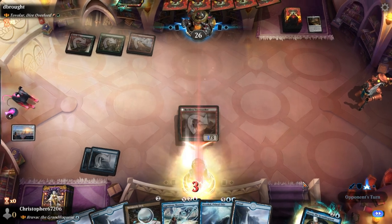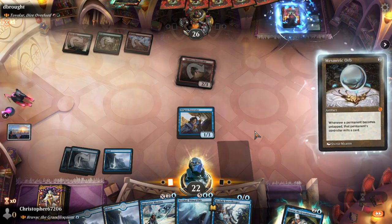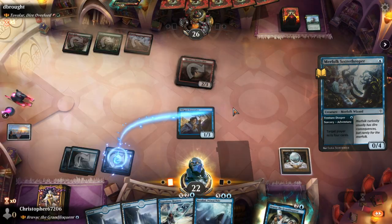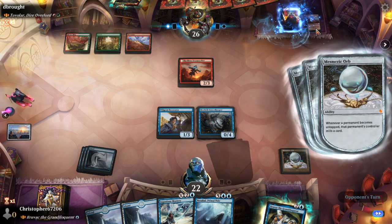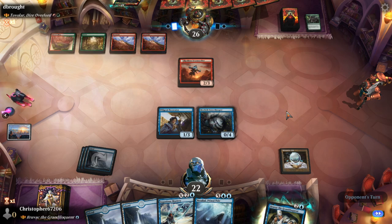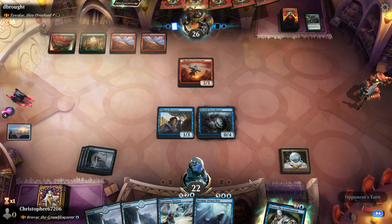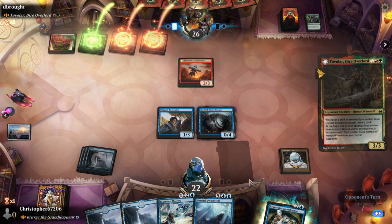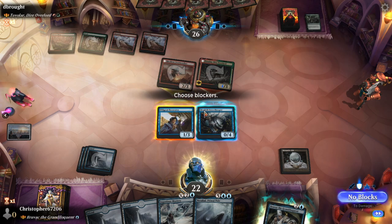We're gonna take three damage — we can afford it. Have you ever heard of Mesmeric Orb, opponent? This is still a little bad because we can only block one creature this turn. If they haste up the commander, we still only get one block, right? The commander goes from three power to four, so blocking would kill our creature. If they just haste up the Reckless Stormcaller, we can block with our Merfolk. I guess we can go like this and refuse the card draw.